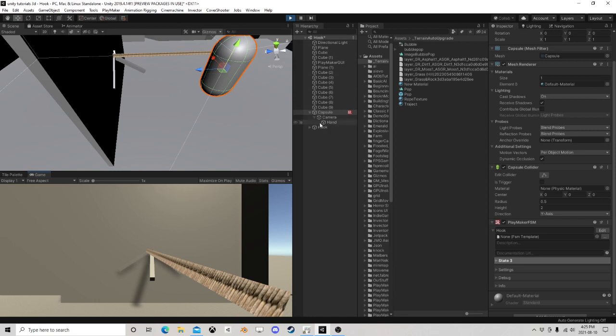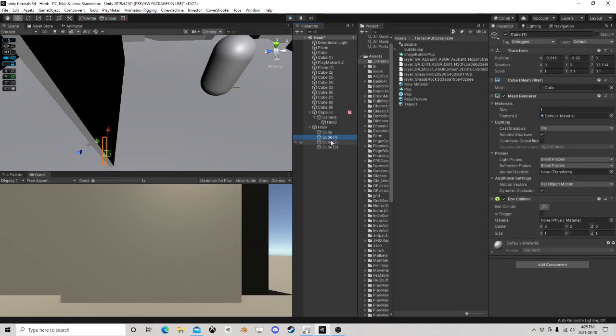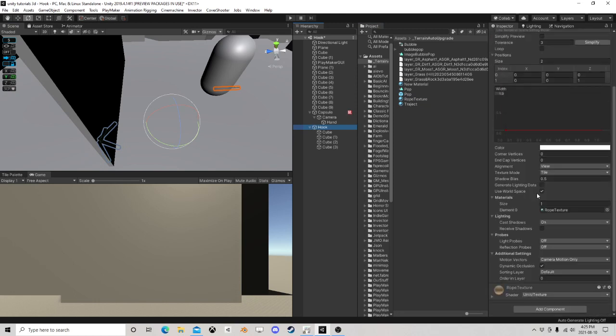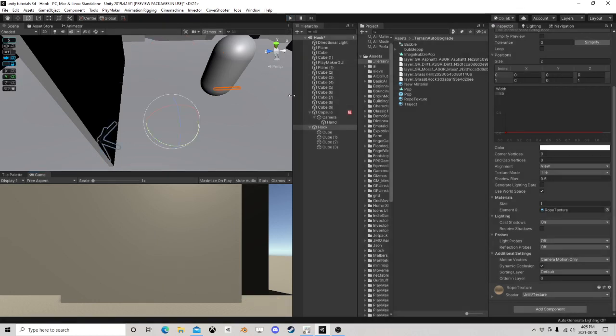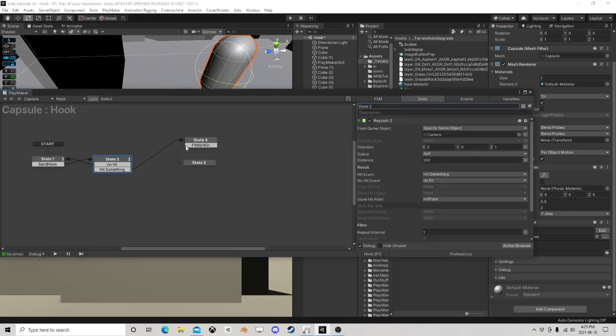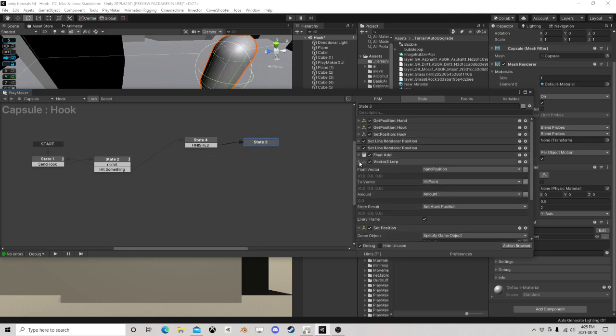Now we have our fancy little rope and our hook. The hook could probably use a twist or something, and let's apply our rope texture. Bring that down to 0.05 — make it a little thinner. All right, not perfect but it looks like it's going to do something. So that's 'hook' — we can fire a hook, stick it to things, and we see it travel.